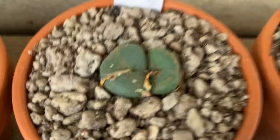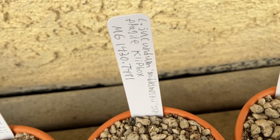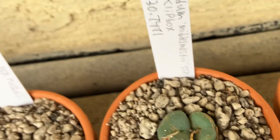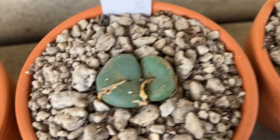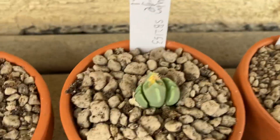Over here is another Conophytum jucundum. This is middlemostiidae subspecies fragile, Mesa Gardens number. Look how pretty that is. Wow. The wind will blow away the sand on them over time.